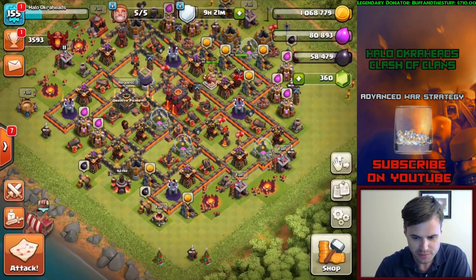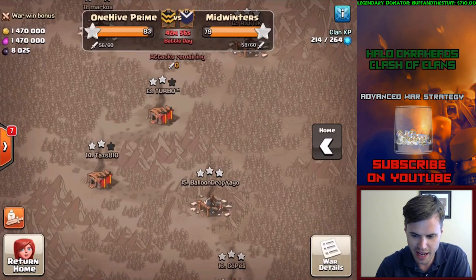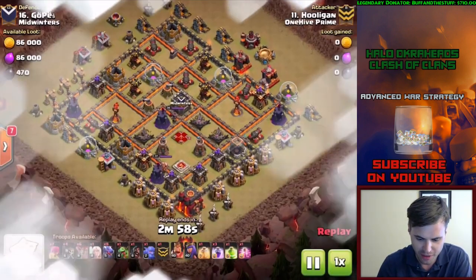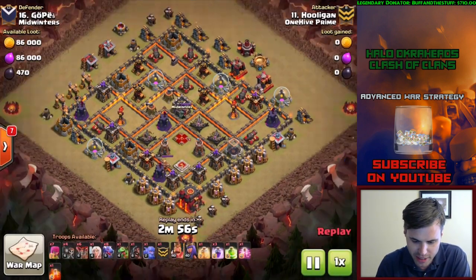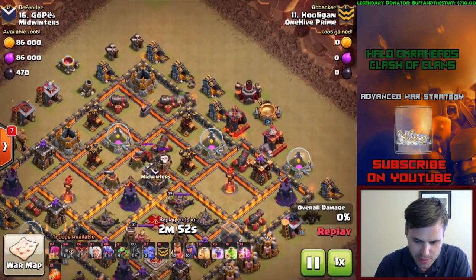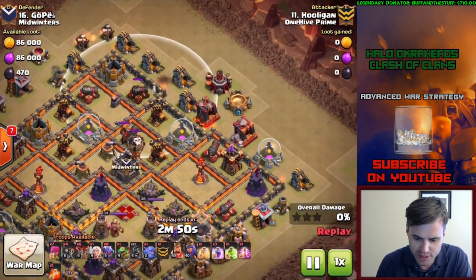We're going to watch it right now. Mr. Hooligan showing us how it's done. Look at the army comp here. He's going to lure the CC just like the step planned. There comes the CC. Now if you don't know, this is the healer trick.